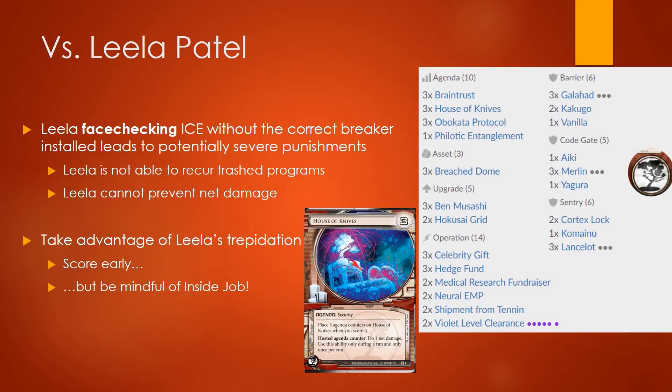Even if the runner has all their breakers set up, they still have to play around House of Knives, which allows you to deal net damage at any time should they choose to run. This is how you hopefully build up to match point — when you are on 4 or 5 agenda points, called match point because you only need to score potentially one more agenda to win. Once you get to that point, the runner has to play a lot more aggressively in order to stop you from winning, and that's where they'll trip and fall.